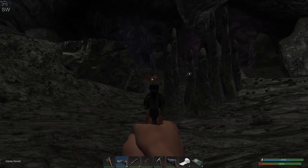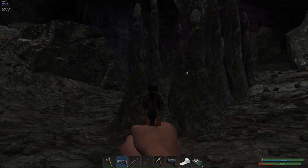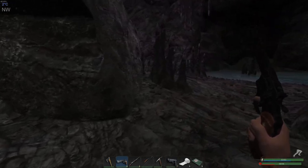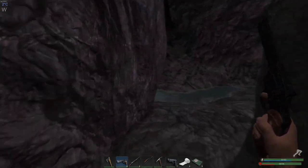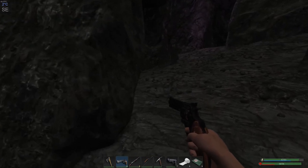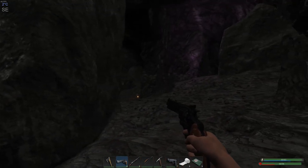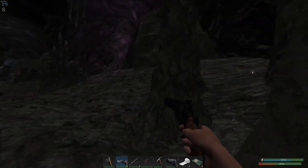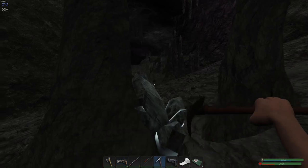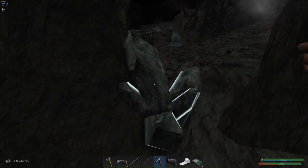Oh — is that crystal right behind him? Yeah, that might be crystal behind him. Let's go around here and see if we can work our way around and get a little bit closer. Might be getting a little too close. They're right over behind this rock outcropping. No crystals? Oh wait — we got a crystal! Hopefully we're not making too much noise.